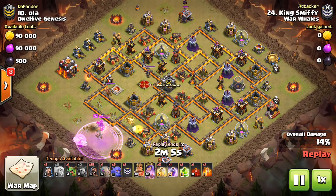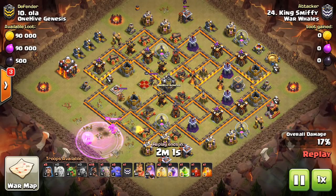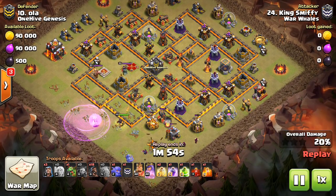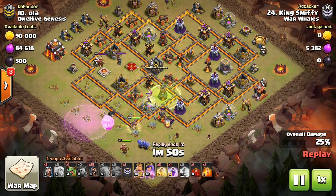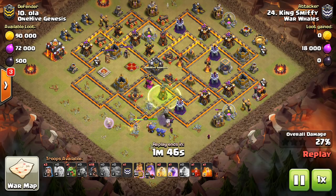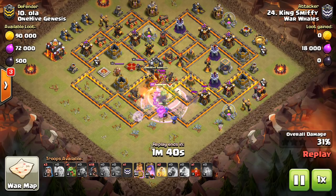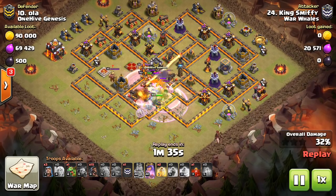Notice how neither of those two involve the Inferno. At Town Hall 10 we're so well trained to think that in a hog attack, you've got to get at least one Inferno tower taken out with your kill squad — that's no longer the case. The Infernos just aren't as important. They're still a valuable defense to get with your kill squad, but they're mainly important because of their high HP — that's the main threat, that your Hogs are going to get stuck on them. The amount of damage they do is really not a big deal for your Hogs, single or multi.